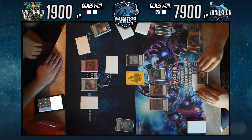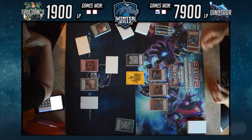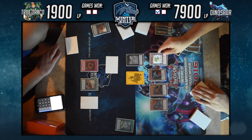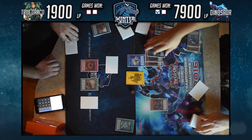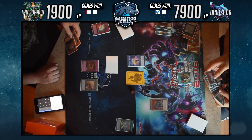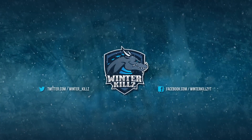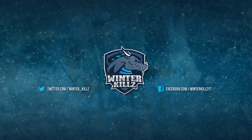Oviraptor uses its effect to send Coatlas and add Double Evolution Pill. Right here it's very easy for him to go for game, but he tries to clear that last back row — unfortunately for me. He uses his normal summon for another Baby Sarasaurus, going into Diamond Dire Wolf to pop Mirror Force, then plays Double Evolution Pill. It's pretty much extend the handshake at this point — he swings for over 4500 damage, finishing the game. That's gonna do it for this video, hope you guys enjoyed, leave a like — WinterKills sending out, see you guys in the next one.